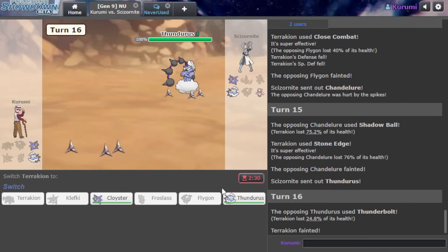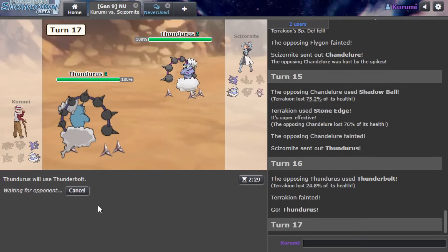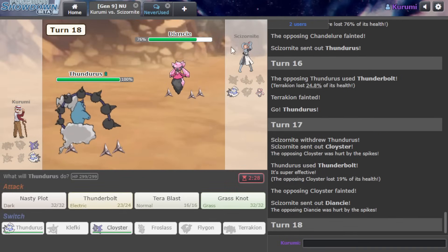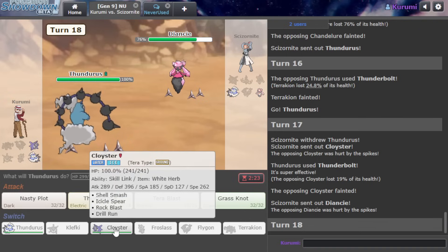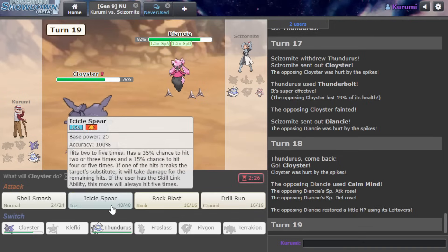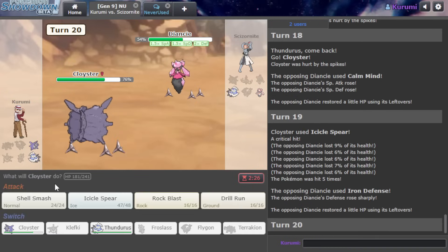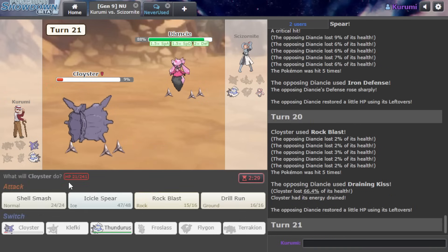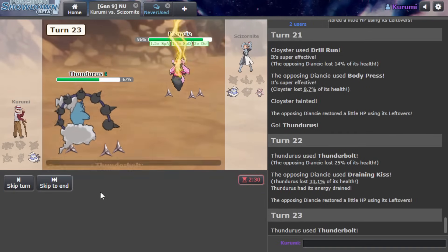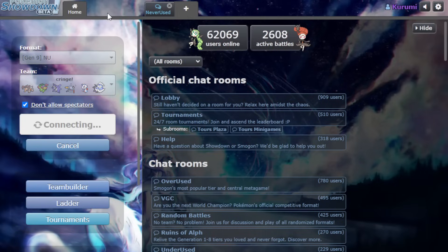I don't think I need to keep Terrakion, so I'm going to sack it. It's going to come down to speed ties versus Thundurus. Unfortunately they made the right play going to Diancie, and they Diamond Storm. I go Cloyster because they Calm Mind. This is quite unfortunate - they are the Demon Diancie. Why did I Rock Blast there? They were the Demon set the entire time. I'm not going to try to boost past it because it doesn't matter. Unfortunately we do lose. I did not expect Demon Diancie with a Spikes lead Cloyster - this is what happens when you get the preview wrong.